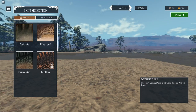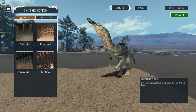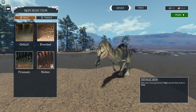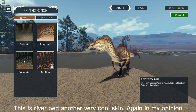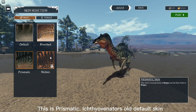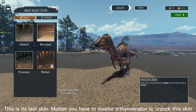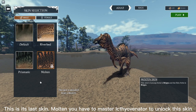Ichthyovenator has skins too and they are very cool. This is its new default skin — in my opinion it's not half bad. This is Riverbed, another very cool skin. This is Prismatic, Ichthyovenator's old default skin. Its last skin is Molten — you have to master Ichthyovenator to unlock it.